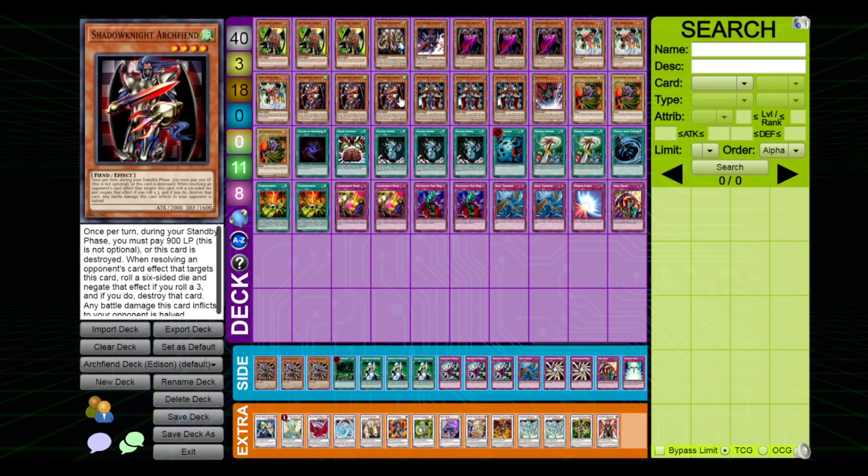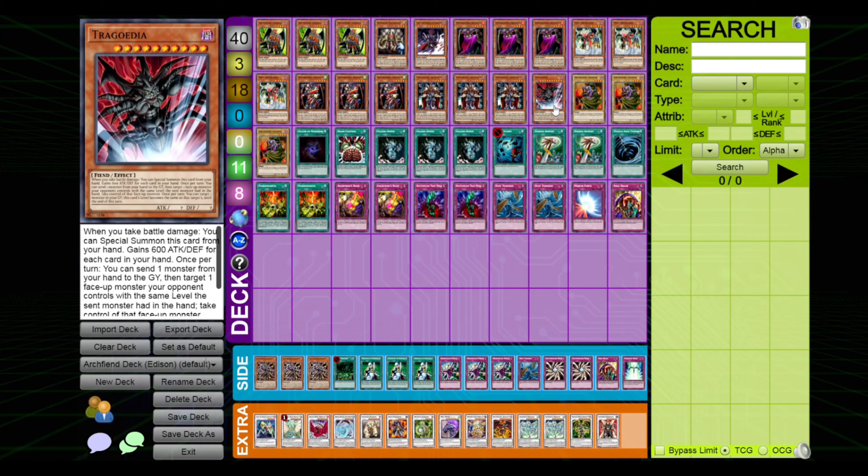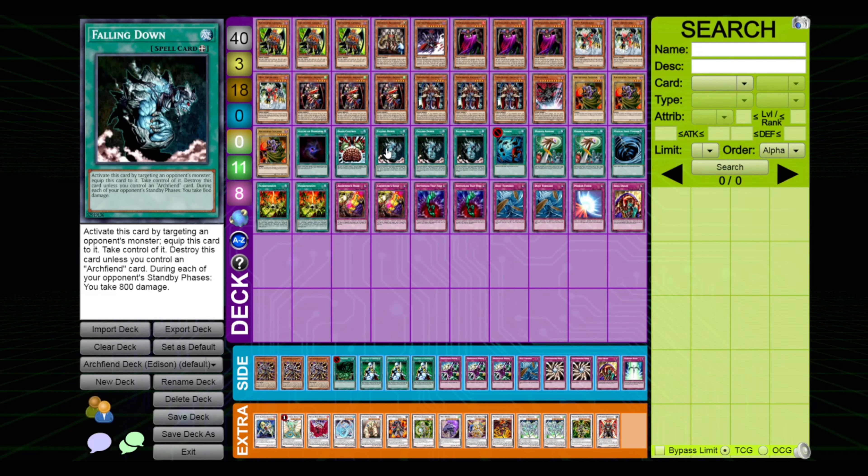Then we have three Shadow Knight Arch Fiend, which is just a 2000 beater that also halves any battle damage it inflicts onto your opponent — we really didn't need that added for balance, but oh well. Then we have three Tarot King Arch Fiend, which can only be summoned if you control another Arch Fiend. Despite this restriction, he's probably the best Arch Fiend because he negates any effect of a monster that he destroys, which is good for punishing floaters. We have one Tragoedia, and then three vanilla Arch Fiend Soldier — yes, we're playing vanilla; that's how desperate we are for playable cards. Then we have Allure of Darkness, Brain Control, and the best card in the deck: Falling Down. This equip spell is basically Snatch Steal if you control an Arch Fiend monster, and burns you for 800 each standby phase — and this effect won't be mitigated by Pandemonium. It's good for going for a surprise push for damage, but it can be easily destroyed with any spell/trap removal, or if your opponent destroys one of your other Arch Fiend cards. Despite that, it's still probably the best card in the deck.